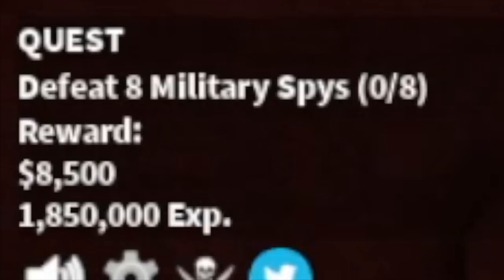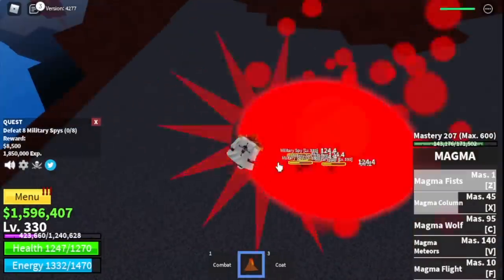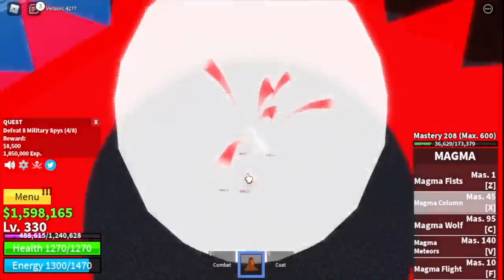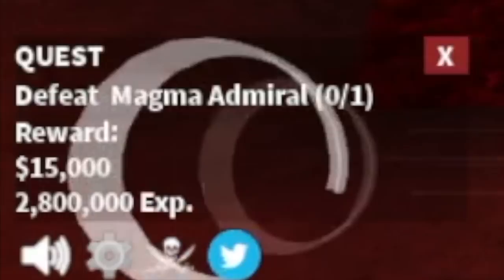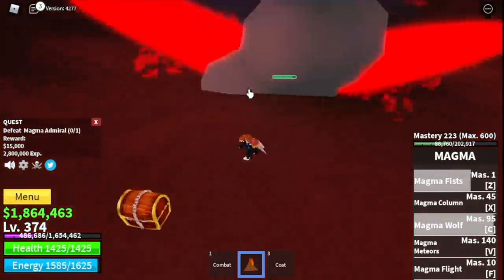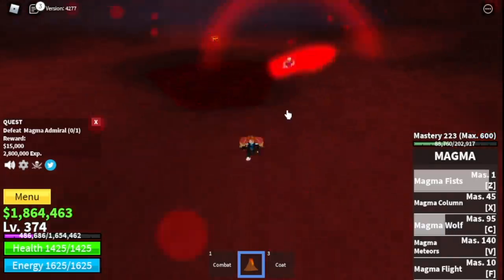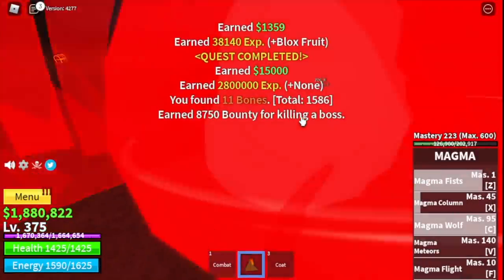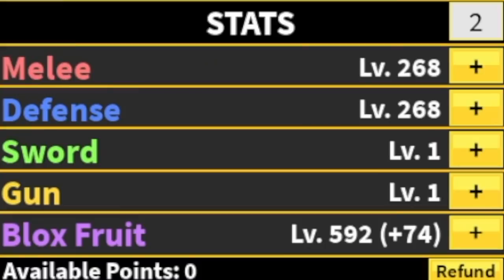Next stop: military spies. All military spies have haki, so you need to defeat eight and lure four at a time — they're easy to defeat but you need to dodge them. The goal is to reach level 375, but at 350 you can start defeating the magma admiral. It's magma versus magma fruit user — just dodge his skill and everything will be fine. Stat check: 268 melee, 592 blocks fruit.